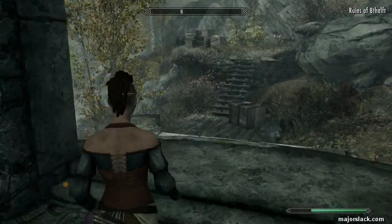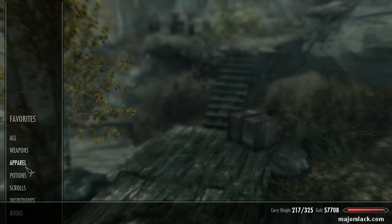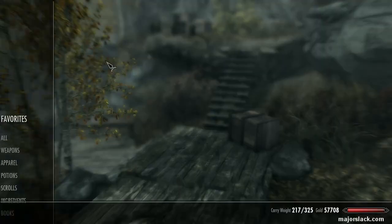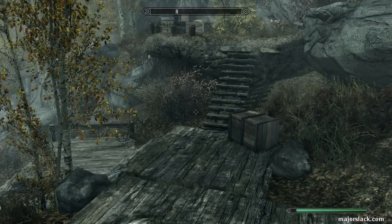About this: first of all, we have it equipped right now. The power of the Ethereal Crown is to store a standing stone bonus — it only stores one. That's the key to remember. It only stores one; the other one is the one you're allowed to equip anyway. Right now it has nothing stored in it. You can always tell which standing stone is stored by simply equipping or unequipping it. Nothing happens because we haven't stored a standing stone bonus in it yet.